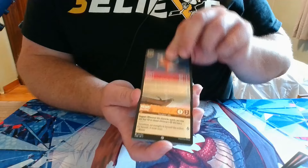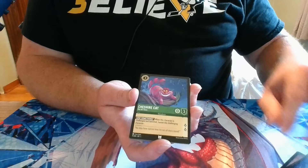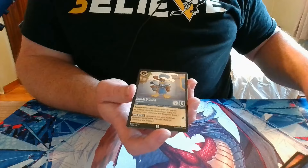Pack 5: we have Goofy, Hey Hey, Freeze, Vicious Betrayal, Donald Duck, Prince Eric, Tigger, Pascal, Cheshire Cat, a Rare Let It Go — I do not have a singing voice, so they call me the songbird of our generation — a Legendary Genie, and a Foiled Donald Duck.